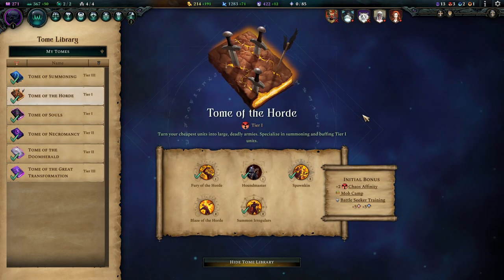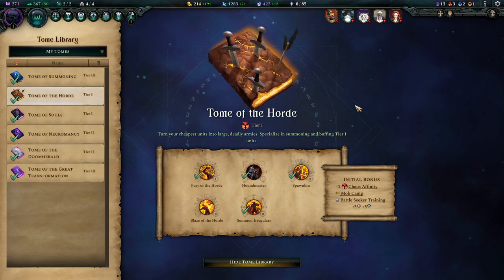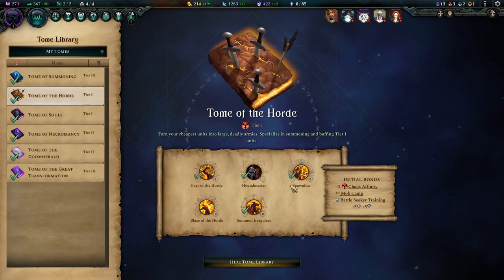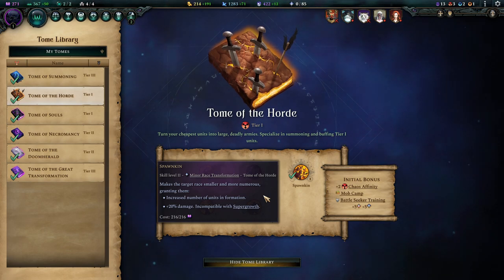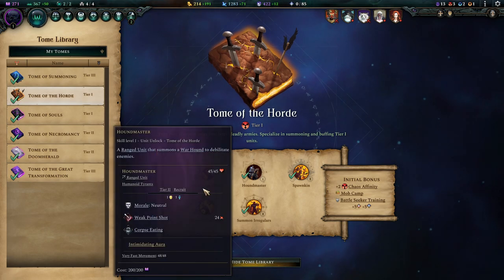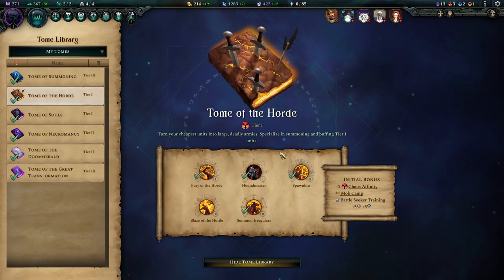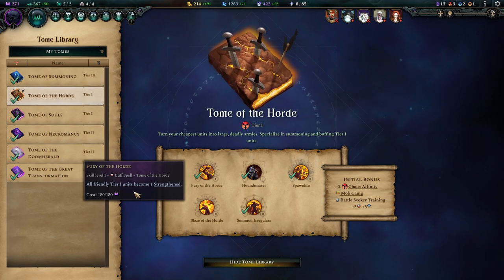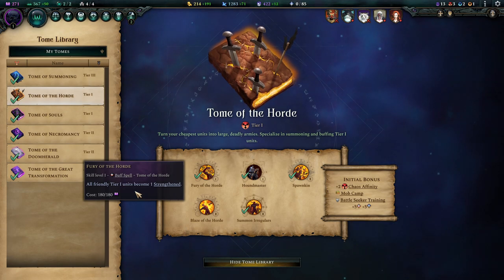The other tier 1 tome to pick up is the Tome of the Horde, because now we can print out lots of skeletons with souls being way more abundant than previously. We gain access to the Spawnkin enchantment, which helps since you might lack some damage otherwise. The Houndmaster comes in super handy because he brings a throwaway unit to mitigate damage — very useful since we are low on support. Fury of the Horde lets you buff all friendly tier 1 units, and most of the quickly summoned battlefield undead units are tier 1, so you can get a lot of synergy out of that.